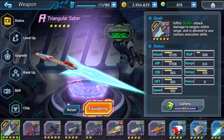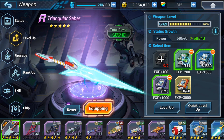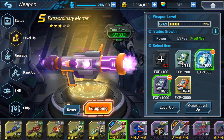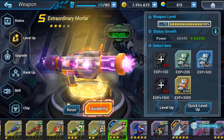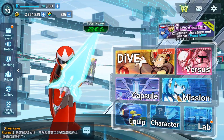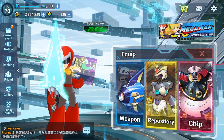My main weapon is the Triangular Saber, so I will level it up quickly. It's now level 70. My second main weapon is the Extraordinary Mortar. My power increased from roughly 280,000 by about 3,000 units.